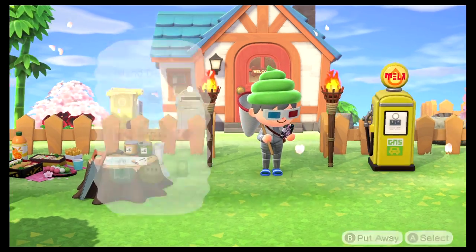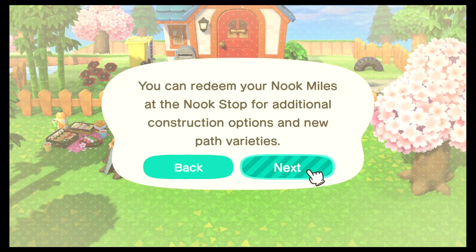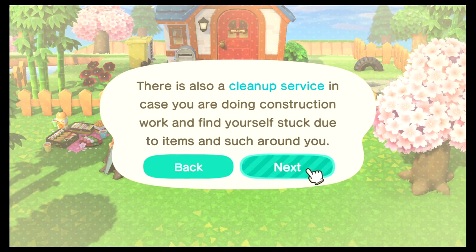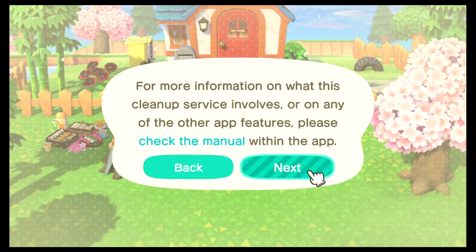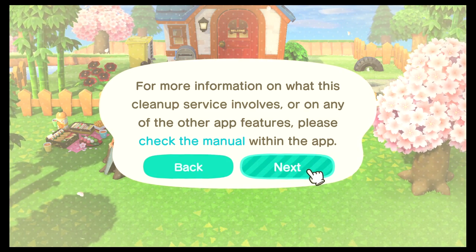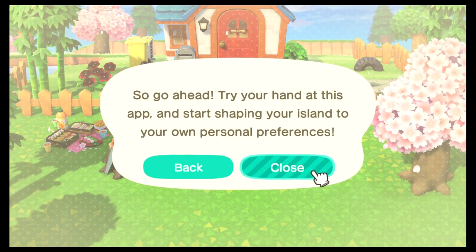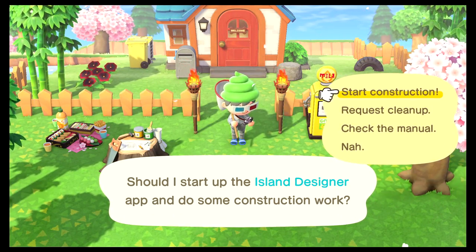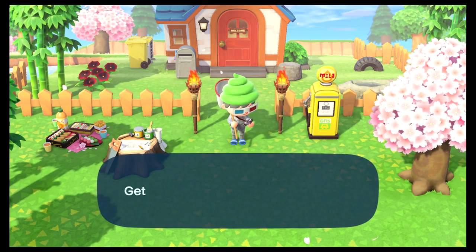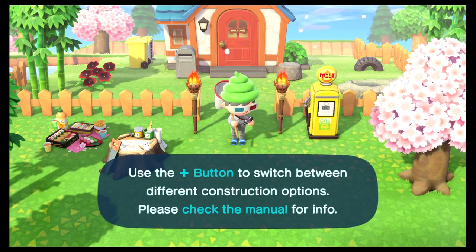There's also a cleanup service feature I haven't used yet. Basically, if there's something in your way you can't build — you have to go pick up your shovel or any item that's out. I think what the cleanup service does is, if you click on it, it'll clean up what's in your general vicinity. I haven't tested it, but I just picked up everything manually. All this stuff you see in my house — it's all gone now.